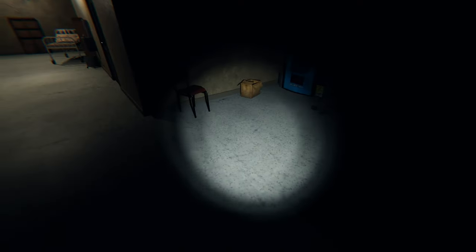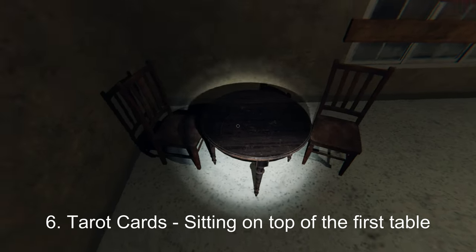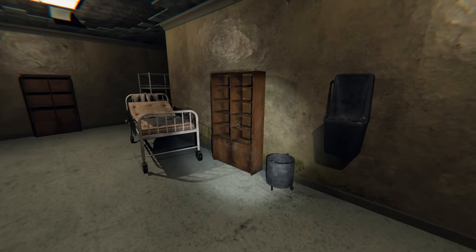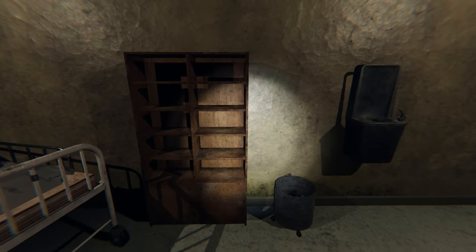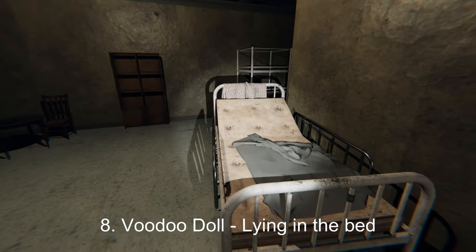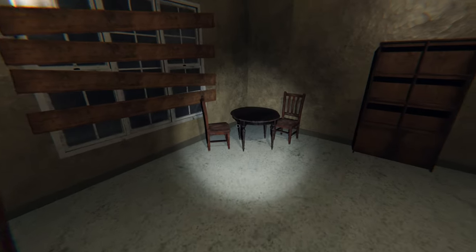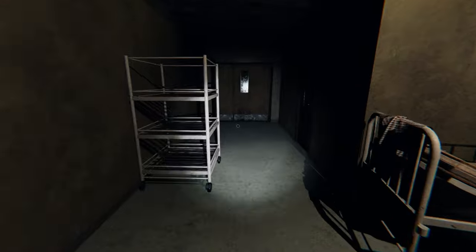Continuing on, the summoning circle can spawn right by these vending machines, and over here the tarot cards can spawn on top of this table. Then the music box can spawn on this shelf right here on the bookcase, and the voodoo doll can spawn on this bed right here just laying there creepily. The Ouija board can spawn on this table in the back corner.